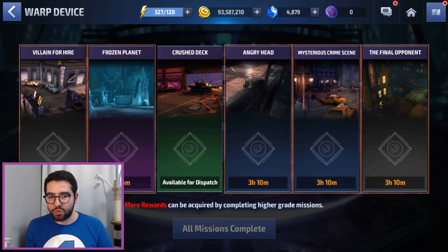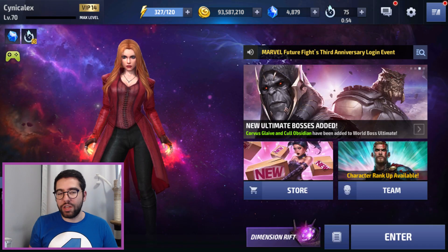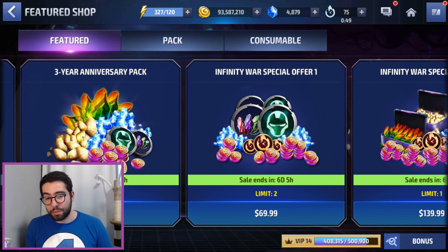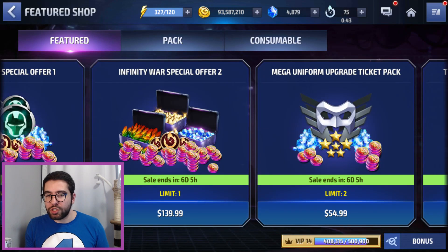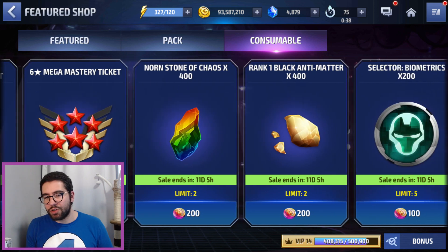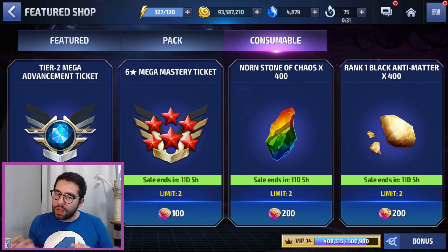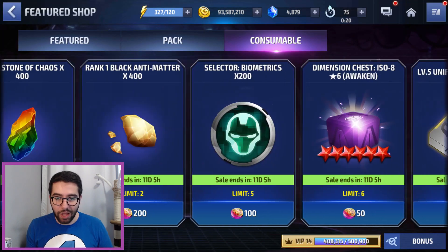And of course we have the warp device where you get those dimension tokens from. The other big addition is that in the feature shop, basically all of the packs are now selling these tokens. A lot of people are confused about where to use these event tokens — you actually use them in the consumable page, which is the third tab in the feature shop. It's just your regular list of purchasable items we've seen with these kinds of events. Not discussing the packs in too much detail, but if you are going to be getting them and amassing tokens, the mega tier 2 advancement ticket is obviously very attractive — it's 400 tokens, which is a lot.